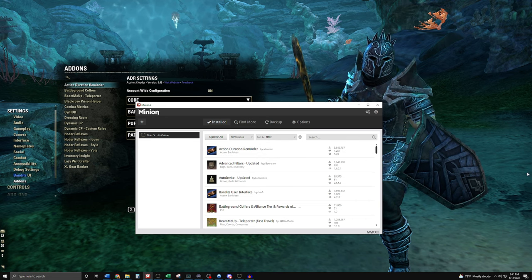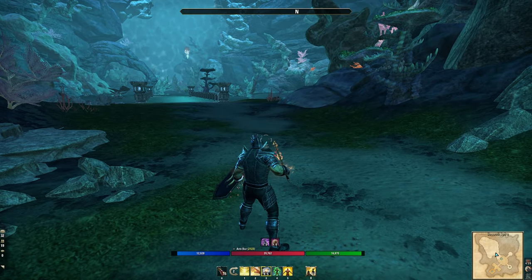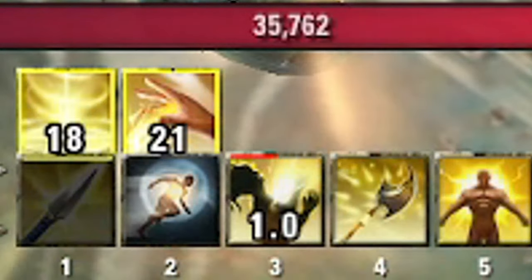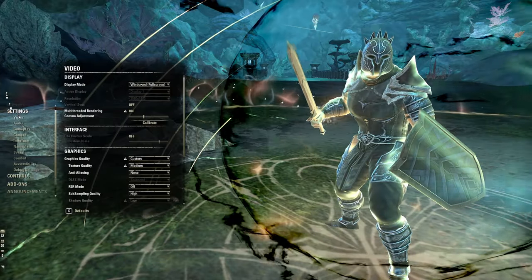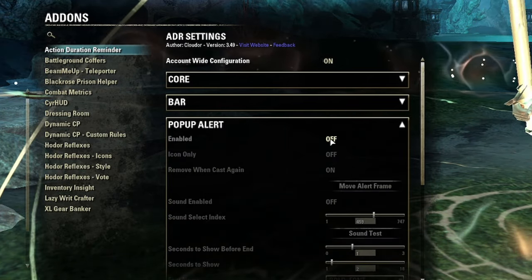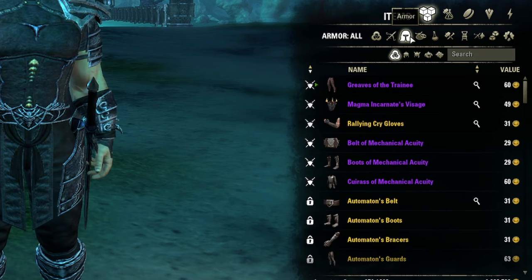For add-ons I use Minion Mod Manager — a third-party program that helps you download and install them. First add-on is Action Duration Reminder, which shows your ability pop-ups and separates your bar cooldowns. If I'm on my front bar with Living Dark, then bar swap, I can see the cooldown clearly and know when to extend skills. In Settings > Add-ons you can customize it — I turn off pop-up alerts as they're too intrusive, and I turn on Account-Wide Configuration so I don't have to set it up per character.